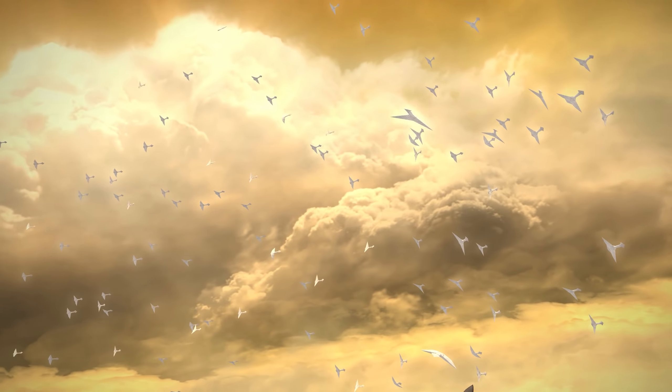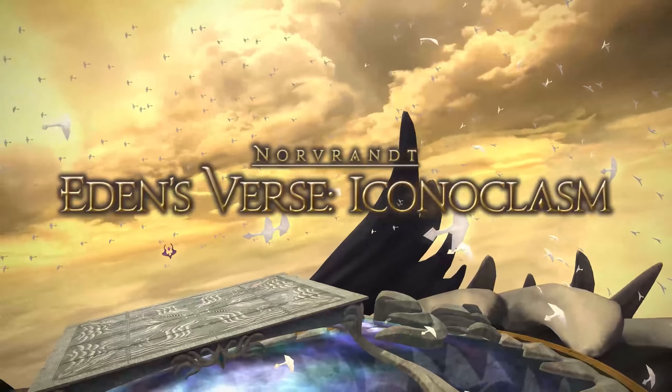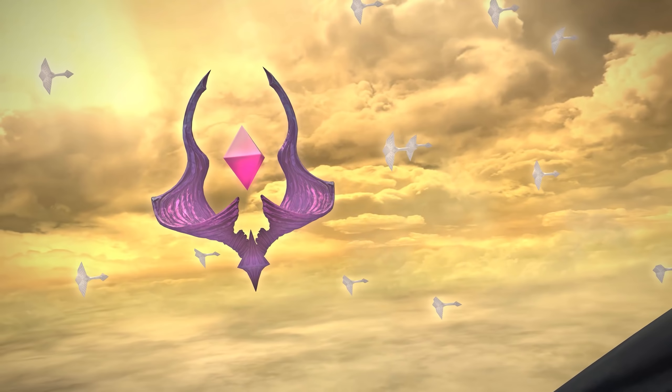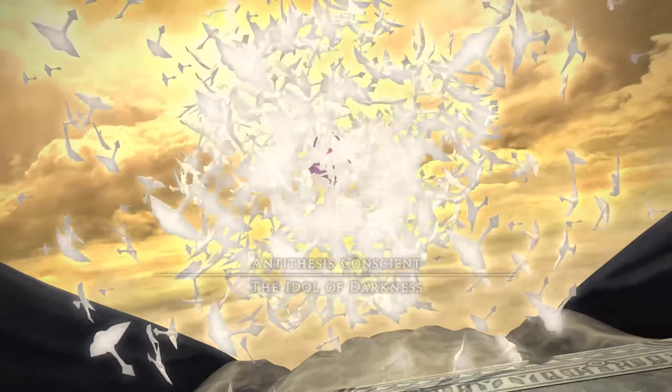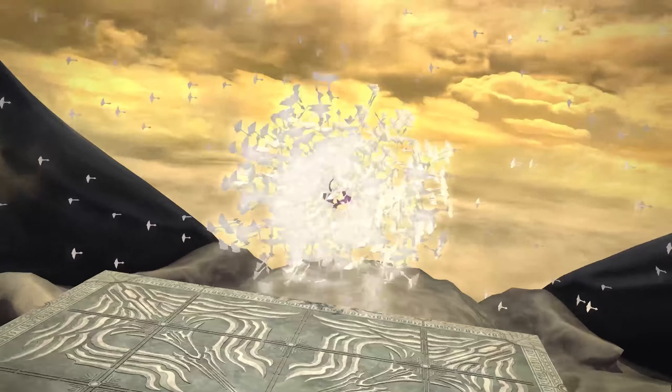Hi everyone, welcome to the visual guide for Eden's Verse Iconoclasm. This is the third of four new raid encounters made available by Patch 5.2 in Final Fantasy 14, Echoes of a Fallen Star. This fight may leave you feeling empty and you might think some of these mechanics are for the birds, but if you gather your raid friends together you might learn that there is strength in numbers. My name is Miztech and I'll be your raid guide.